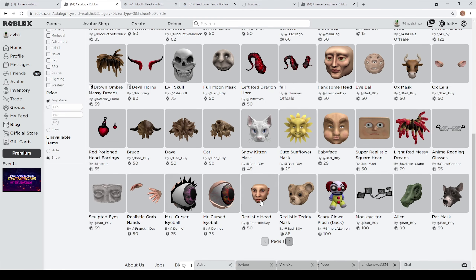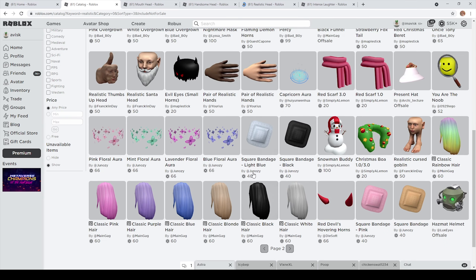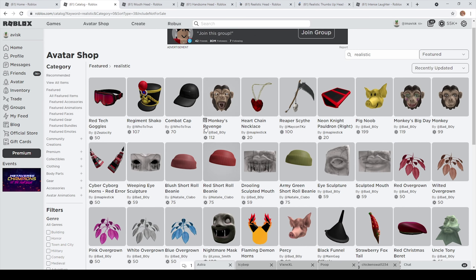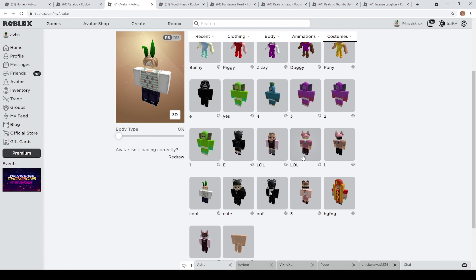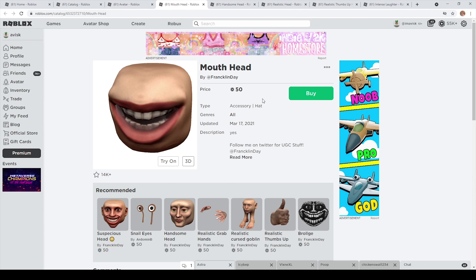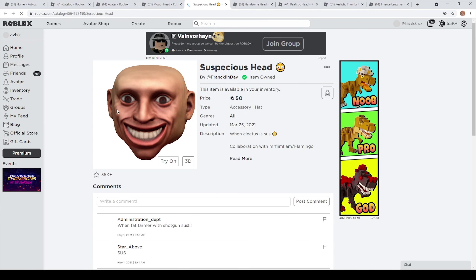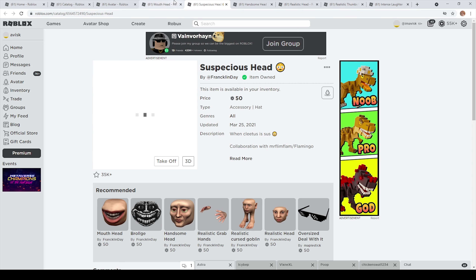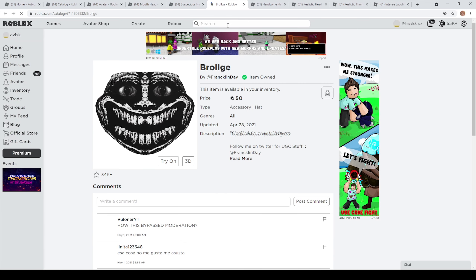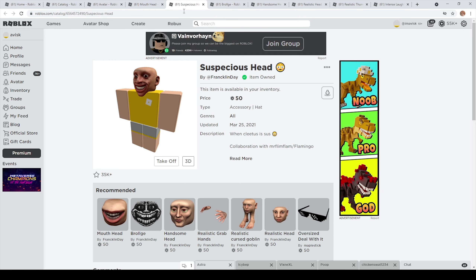I'm going to showcase some of the ones by Franklin Day because I think these are pretty amazing — the ones that most people will probably already know. I really do appreciate that these people have been creating these items. I find them quite interesting, and I guess they're a nice addition for people that want to troll others. I also want to mention the suspicious hat for 50 Robux, which I should have probably included earlier.